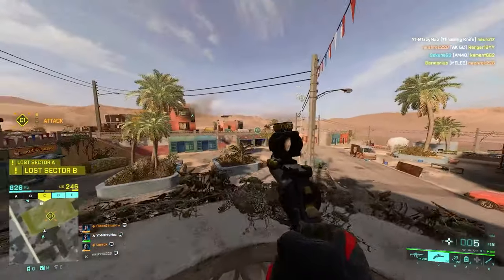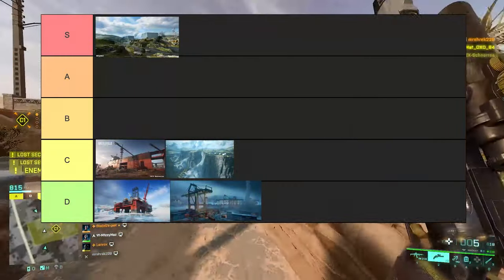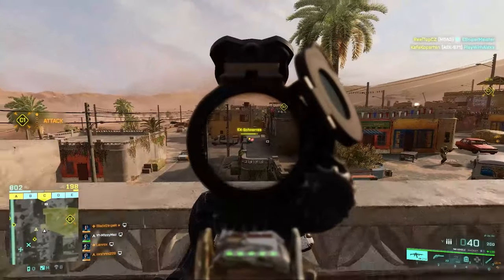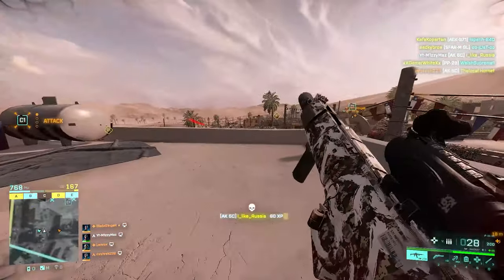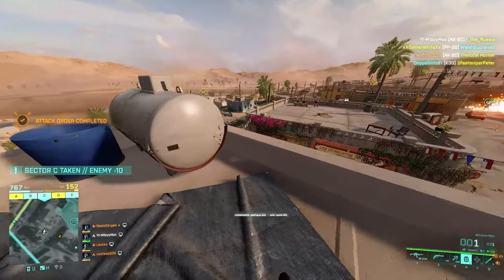Spearhead is the first map I'm going to put into S tier — one of the best maps if not the best map in the game. It flows really well and even though it's a 128-player map the size of it feels perfect. Wherever you go you'll have no problems finding gunfights. This map also uses the terrain to its advantage which provides a lot of cover when traversing between objectives. It's one of the few maps that plays well both on Conquest and Breakthrough.